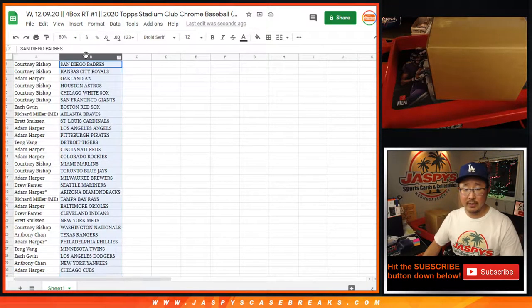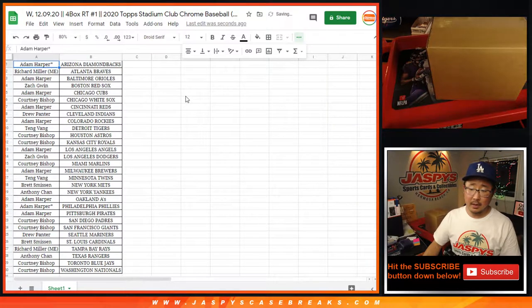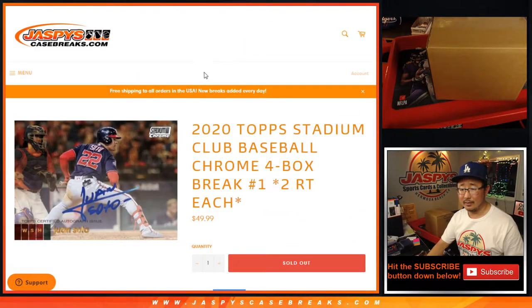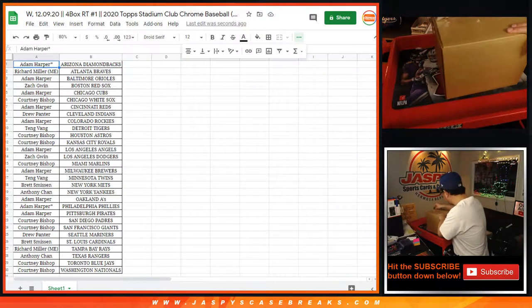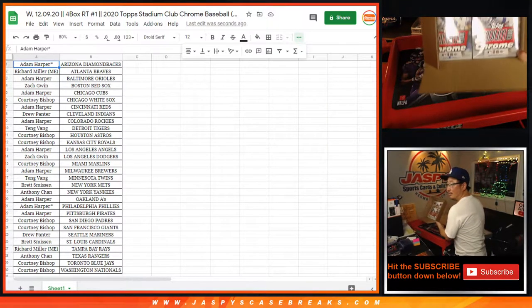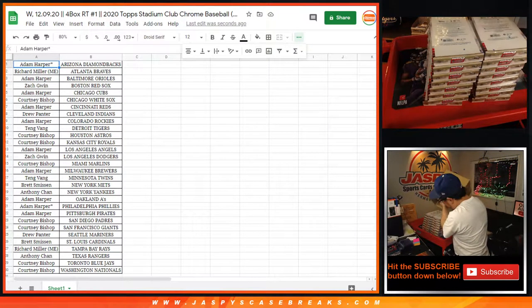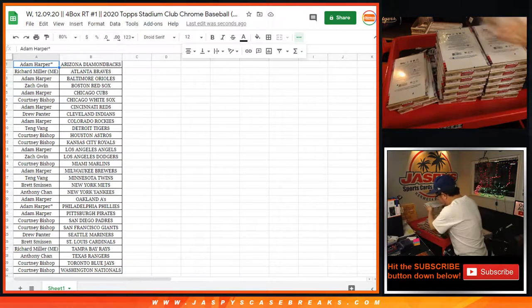Let's put all this on one screen right here. And while you're considering trades, the case is right above my head. I'm going to pop it open and we're going to see which four boxes we're going to do. Four boxes. Did I do that right? Yeah. Four.